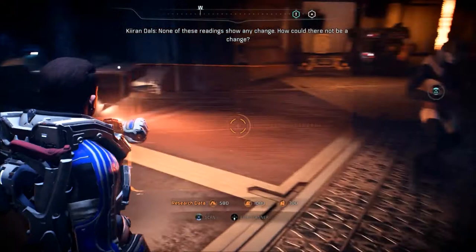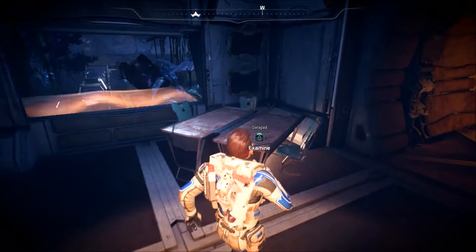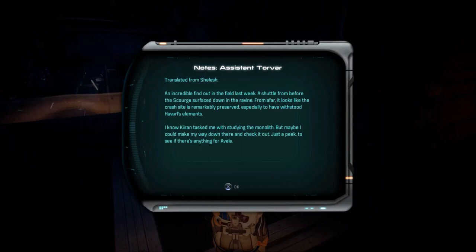It's raining outside — I was about to go walking. I was going to finish this video and then think really hard about walking down to the local — I don't want to call it a strip mall, it's kind of an upscale strip mall — and grab some sushi. An incredible find out in the field last week: a shuttle from before the scourge surfaced on the ravine. From afar it looks like the crash site is remarkably preserved. Kyrian tasked me with studying a monolith.